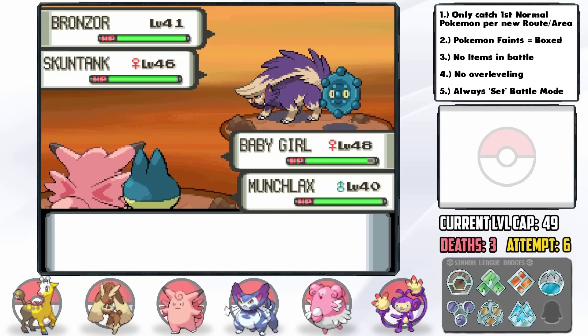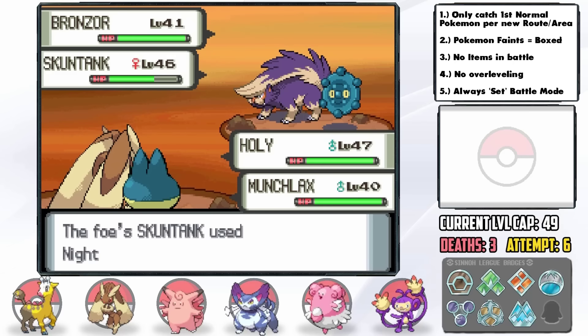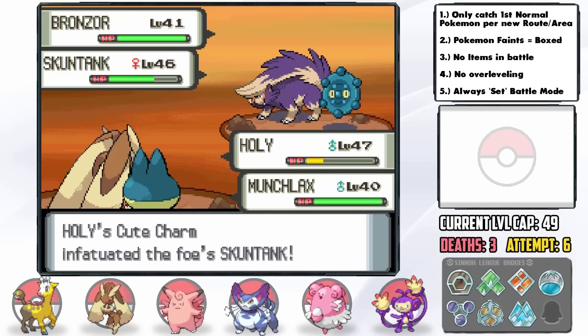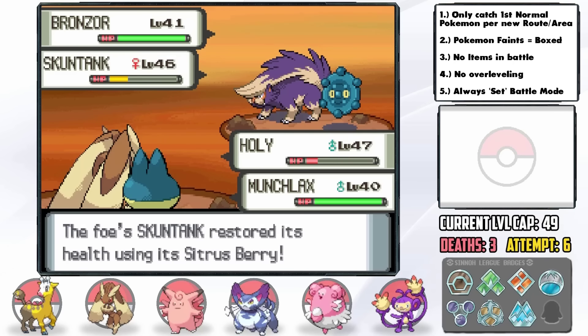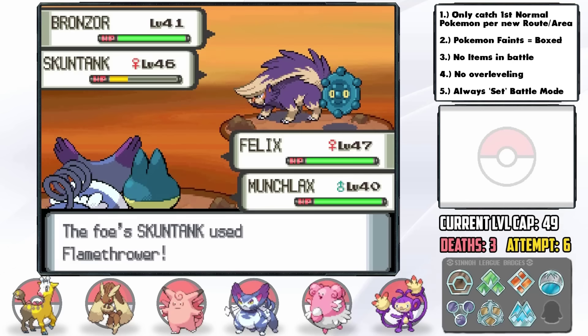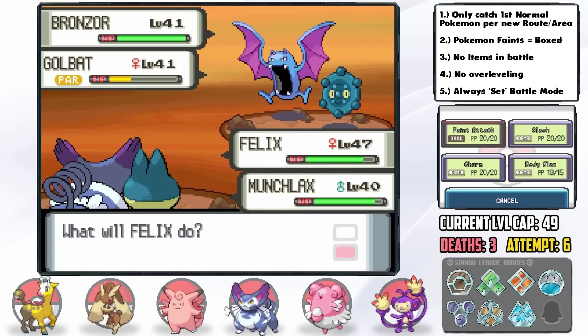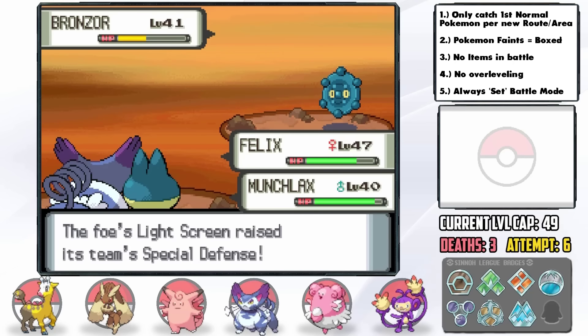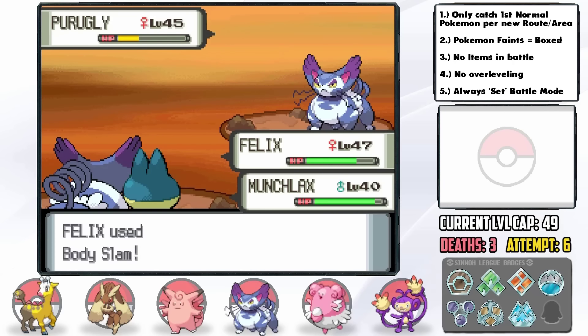They get Light Screen up and I switch in Holy our Lopunny — who actually survived in this run. We get crit by Night Slash down to less than a quarter, then Bronzong goes for Gyro Ball but we survive in the red and Barry gets a crit Body Slam on Skuntank without quite KOing. I switch into Felix our new Purugly — the Bronzor went for Confuse Ray but Purugly has Own Tempo and can't be confused. We KO Skuntank with Body Slam, Golbat gets paralyzed and can't move afterwards so we outspeed and take it out. We cause Mars to have to 2v1 us which makes the battle manageable, especially since we paralyzed her Purugly. No deaths on the Commander battle for the first time.